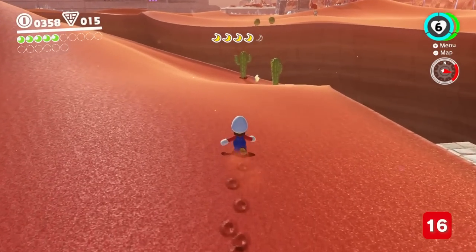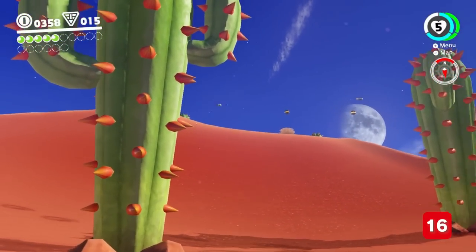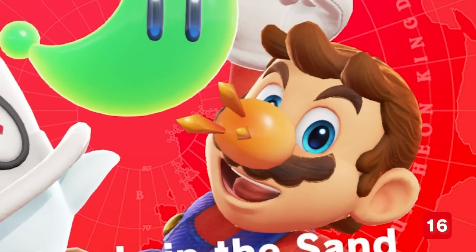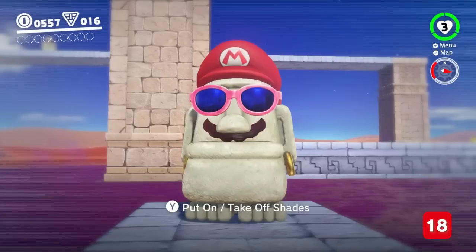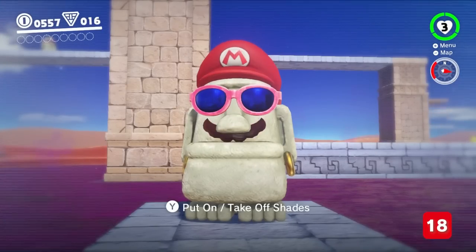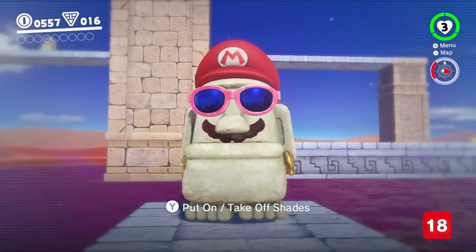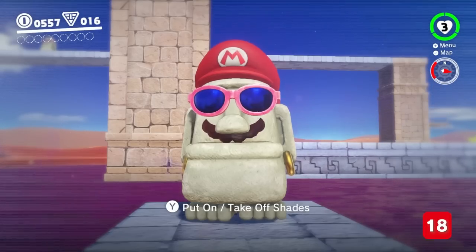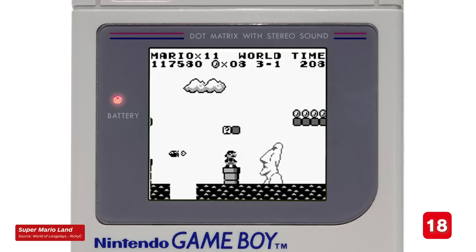One of my absolute favorite touches in the Sand Kingdom is what happens when Mario runs into a cactus. Not only does he have cactus nails sticking out of his nose, but if you then nab a power moon, you'll discover a delightful sight. And if you jump on the head of Knucklotec, he'll grumble at you. Did you know that behind their stony exterior, the moais have a passion for music? If you listen closely, you'll hear them humming three classic Mario tunes. These stone heads, incidentally, made their first appearance in Super Mario Land.